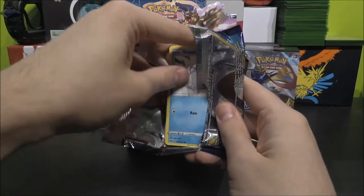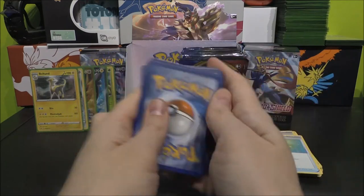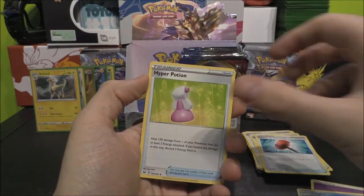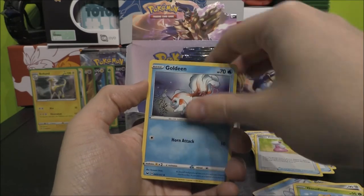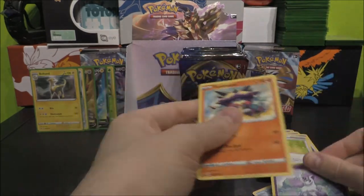Next one — it's a Snom. Hello Snom, would you have a Holo Frostmoth hidden somewhere? Four to the front. Lightning? No, it's Psychic. Psychic Energy, Crushing Hammer, Kingler, Hyper Potion, Snom, Mawile, Gossifleur, Goldeen, Diglett, Galarian Ponyta as the Reverse, Turtonator as our Rare.